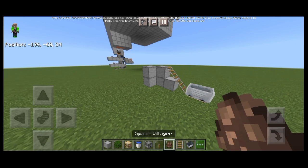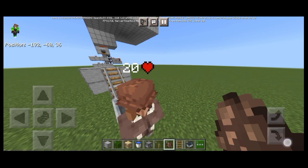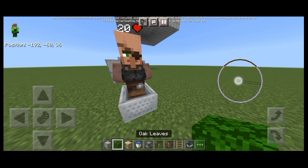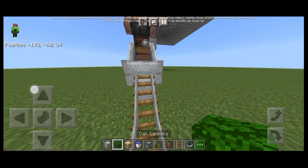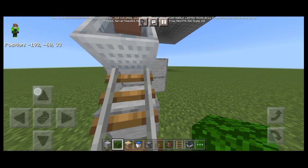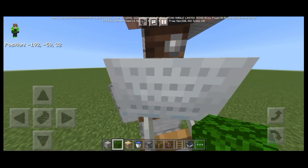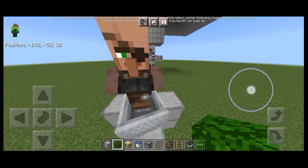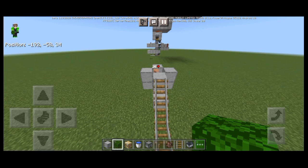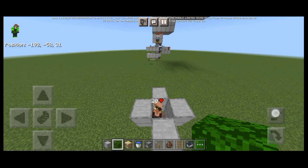After you do that, put five villagers in each chamber. To easily transport the villagers you can use a boat or a minecart. After the villager rides in, push the minecart to go into the hole, then break the minecart once you're in there.